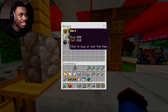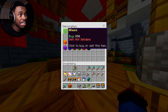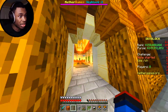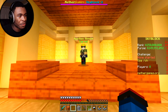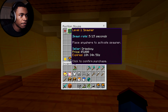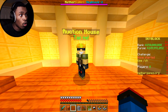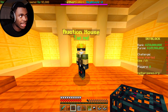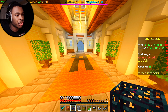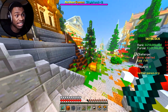You can buy blocks and decoration items to upgrade your island. There's also an auction house where players list their items — I can see a level one spawner for five thousand dollars. I'll buy that. There's also a confirm purchase screen before buying, which is great — a lot of people accidentally click and buy expensive things they don't need, so having that confirmation is really useful.